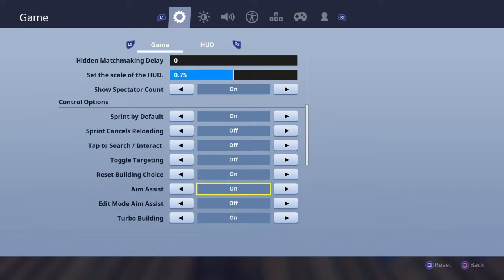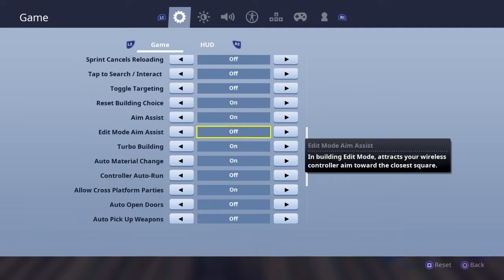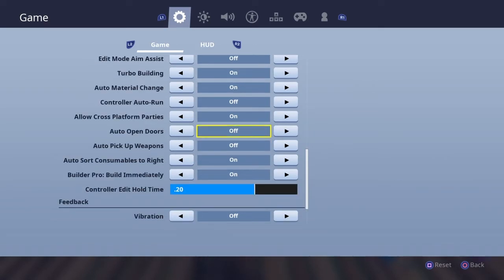Aim assist is on of course. Edit mode aim assist is off because I don't really like aim assist on building, so I've turned it off. Auto-run is off — I don't like it at all.